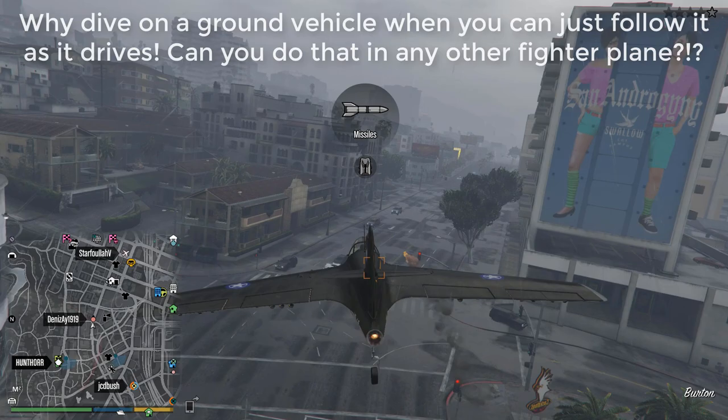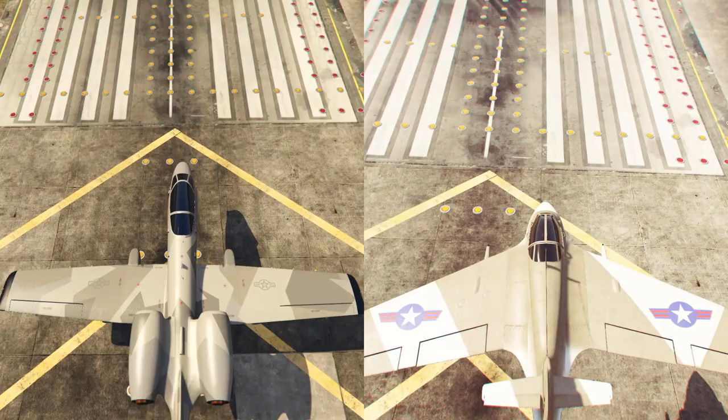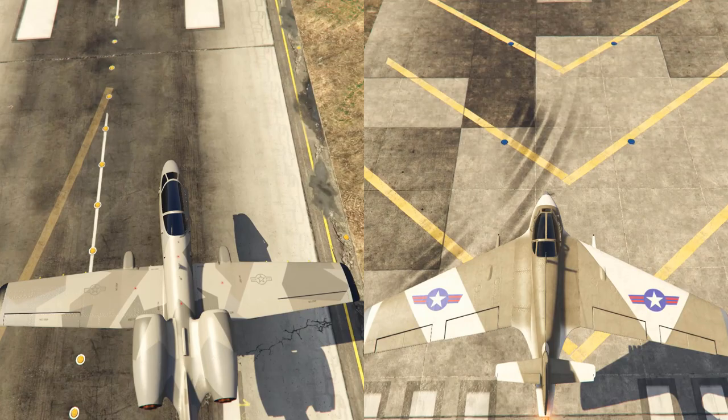The Starling can do what other fighter planes can't: go really, really slow. In a drag race, if the pilot wanted to, they could easily demolish the Strikeforce due to the booster — but that's only if the pilot wants to go fast. What the Starling does well is its ability to cruise at very slow speed. This makes it very difficult for someone not using a Starling to turn and aim at you in a dogfight. The Starling can cruise at slow speed and fly in a circle, firing endless homing missiles at the opponent.